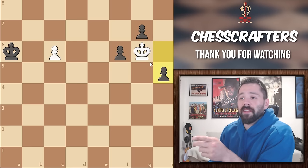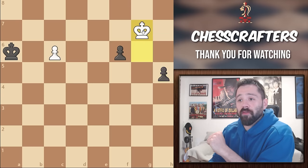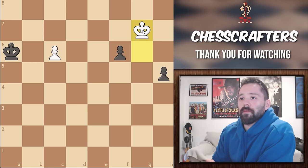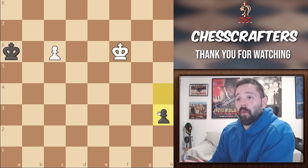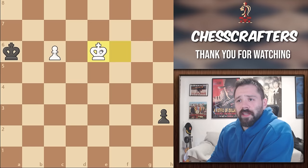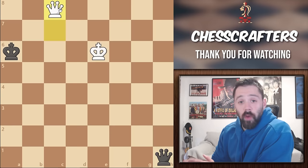Would you believe that White can ignore that pawn push for now and instead capture the G pawn and still draw the game? The White King takes on G7, Black pushes his pawn to H4, and then our King takes on F6. If Black moves the pawn to H3, White can no longer catch the pawn, so they're going to have to go defend their own pawn. Black moves pawn to H3, White King to E6, pawn to H2, White pawn to C7. If Black promotes, White promotes as well.